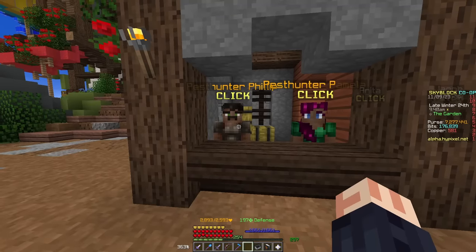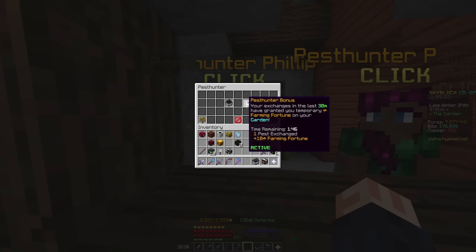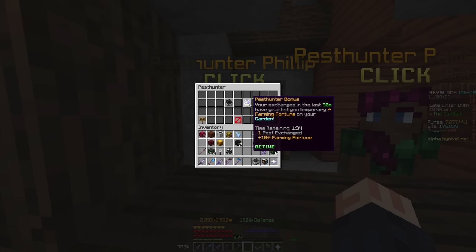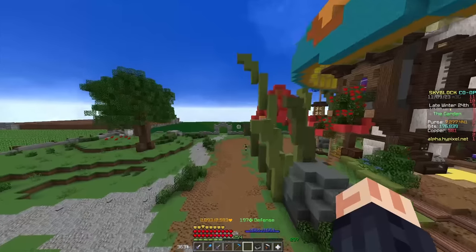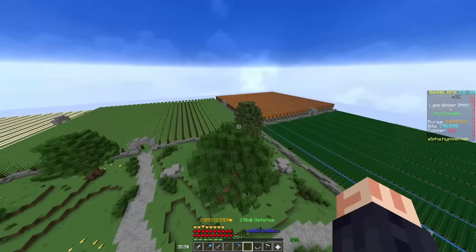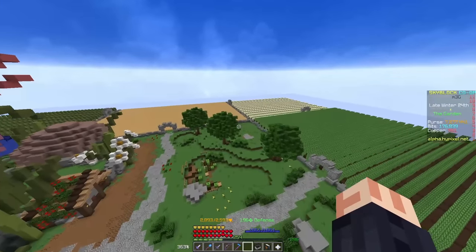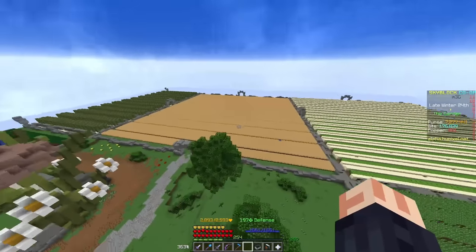Before getting into the drops of the pests themselves, there are some small things I want to go over. Giving a pest to Phillip actually gives you a certain amount of farming fortune for 30 minutes. This is based on the amount that you've given in and has a maximum of 100 bonus farming fortune, so there is obviously a reason to participate in this stuff if you are someone who likes to farm. They've also made it so that if you have too many pests on your garden, there are debuffs applied to you — if you have 3, it's around 5% loss in farming fortune, but it stacks really hard.